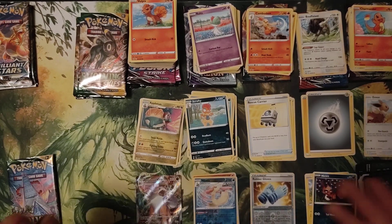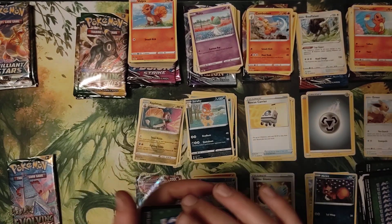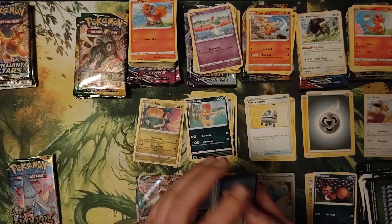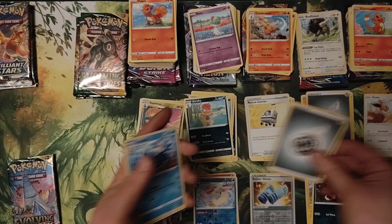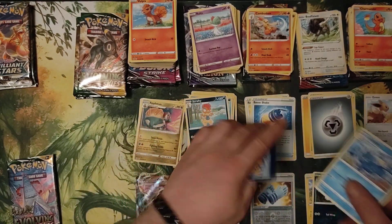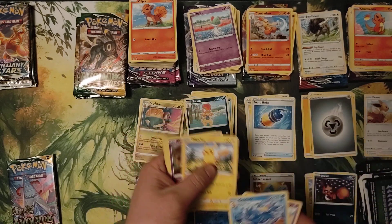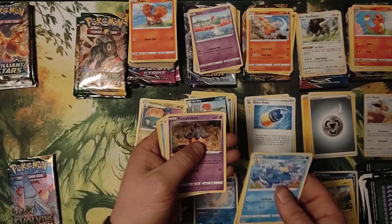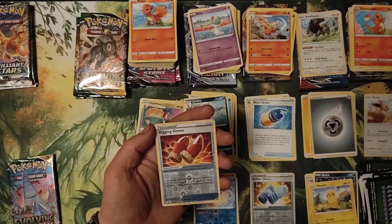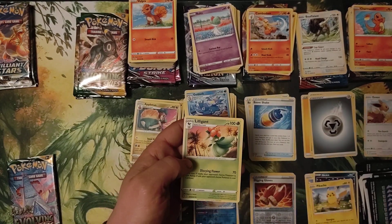Appletun. I like dogs and foxes, so Eevee and Nickit are ones I set aside to go into my collection so I can make some decks. Metal, Golduck, Boost Shake, Rubbomb, Pikachu again, Pumpkaboo, Rufflet, Lotad, Emolga, Digging Gloves, and Lilligant.